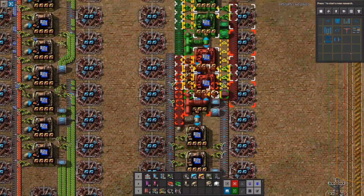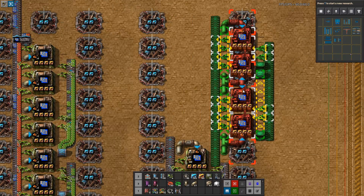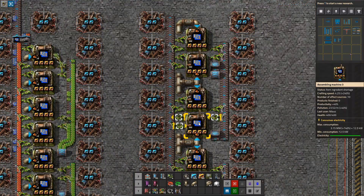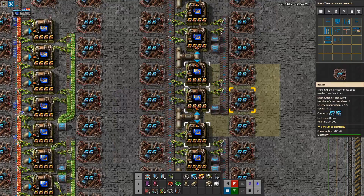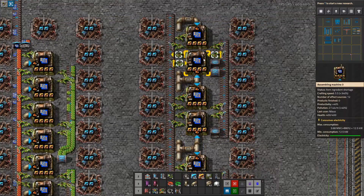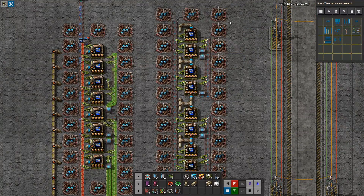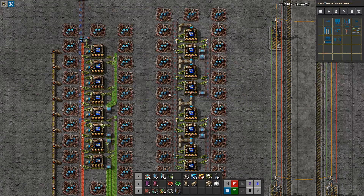Let's get one more of these. Now we see another little issue: if I build it here, the beacons and the assemblers are overlapping exactly. If they do that, they will not get enough beacons applied. This assembler only has 10 effect sources, while this one has 12 effect sources, because this one is only affected by these three plus these three — and therefore that's going to be a big no-no.